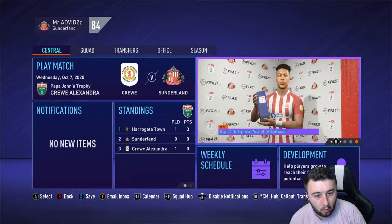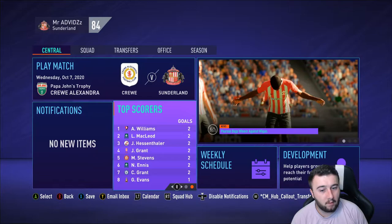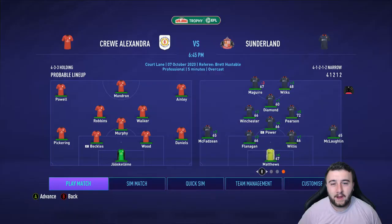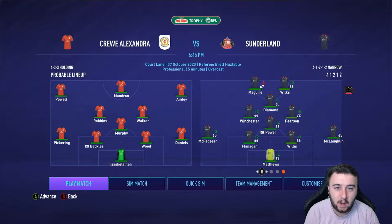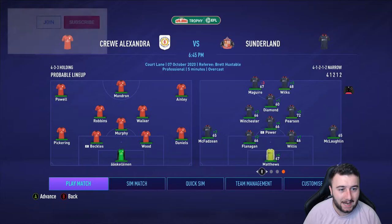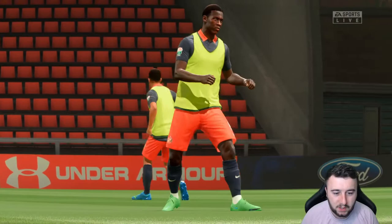We're going into this game against Crewe Alexandra and I'm probably going to bring in a few reserves. We're actually going with a 4-1-2-1-2 — something very different. Bringing in pretty much the whole second team: McLaughlin, Flanagan, McFadzean, Winchester, Jack Diamond, and trying Chris McGuire up top alongside Wilkes. Come on then — hopefully we can get three points in our first cup group match against Crewe.